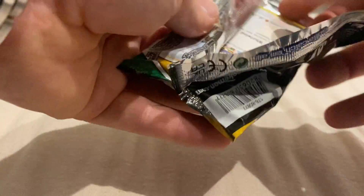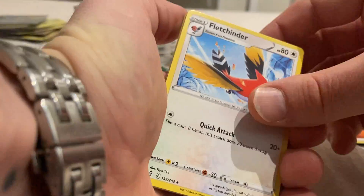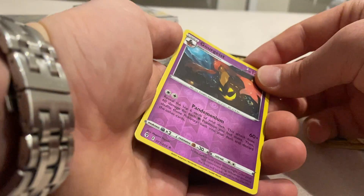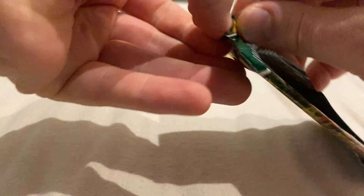Onto the Rayquaza pack. We've got Fighting Energy, Fletchinder, Lantern, Spirit Mask, Rufflet, Lotad, Emolga, Wooloo, Gossifleur, a Reverse Holo Gorgheist - rare - and a Drampa non-holographic. Two packs to go. I've seen there's been roughly one hit per build and battle box, so we're yet to get it - hopefully it comes. It's generally been a pretty good hit too.